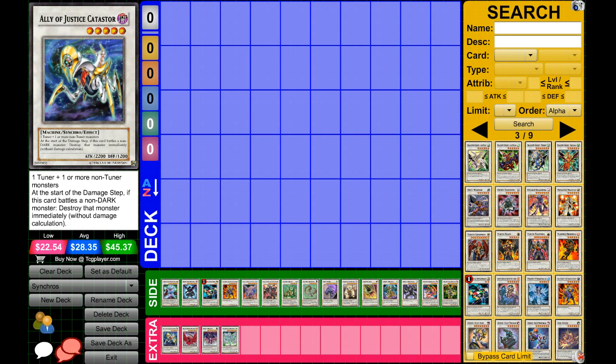First off, Catastrophe — he basically destroys anything that is not Dark, so if it's not Dark, you just attack and it destroys it. But his effect does not work on face-down monsters, that's just something to know. He is Level 5, so any Level 4 plus you can Monster Reborn your opponent's tuner or just summon your effect monster and make him. He's really easy to make.